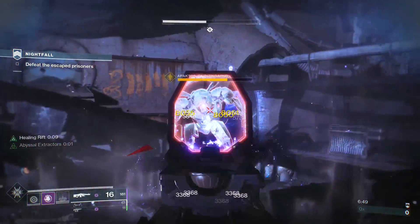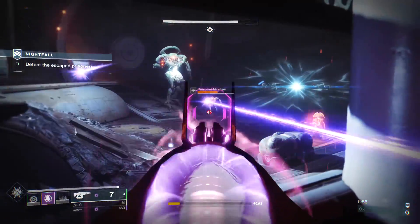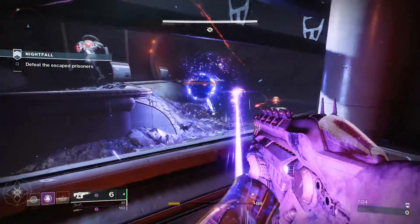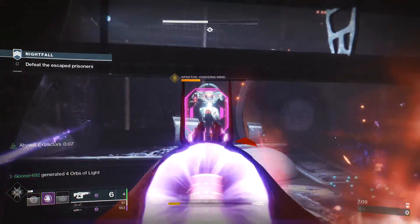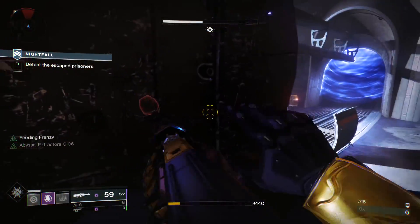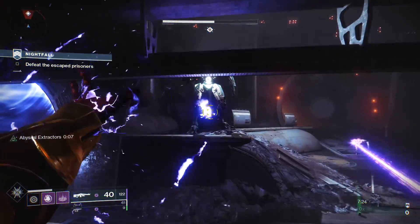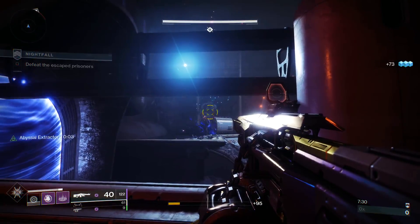The Rift is saving me right now because I'm taking a lot of damage and Abyssal Extractors ran out. One more kill is just enough to get the Nova Bomb — I send it across the way but the big enemy teleports and avoids it entirely. Eventually the enemy goes down.